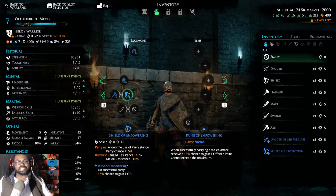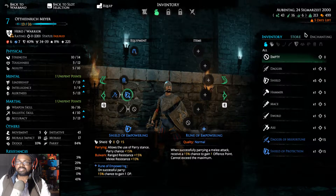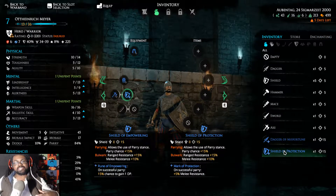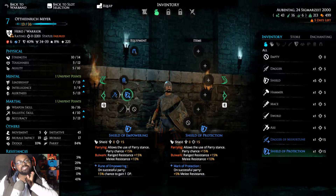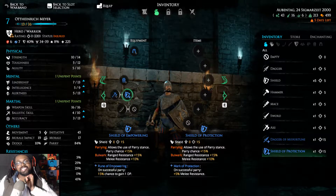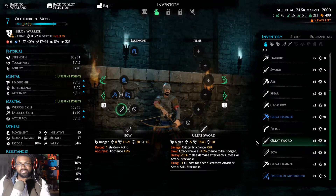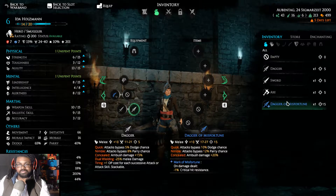Mr. Mayor is currently using the Shield of Empowering with the Rune of Empowering — 15% chance to gain one offensive point back. That's not super fantastic for him because he can already get three attacks off. The Dagger of Misfortune is not going to him — I'm pretty sure I know who we're passing that to, might be Ida. We now have another shield called the Shield of Protection.